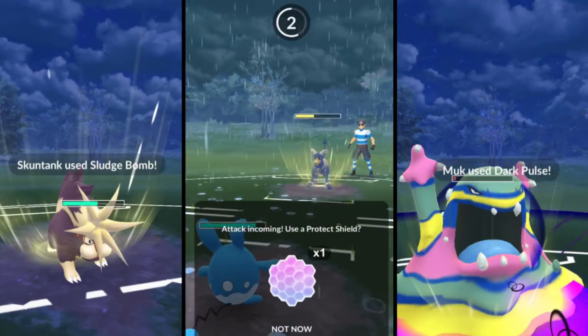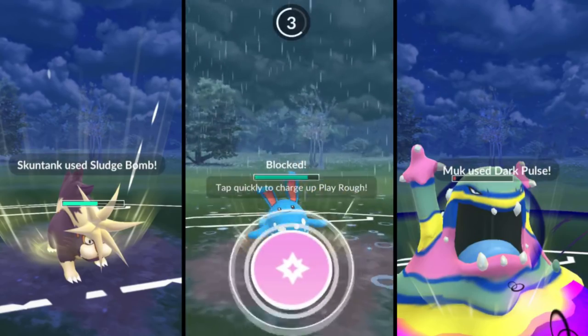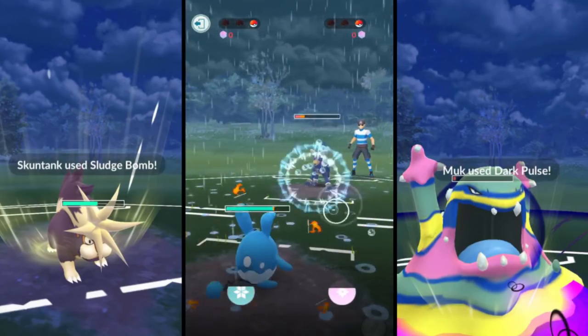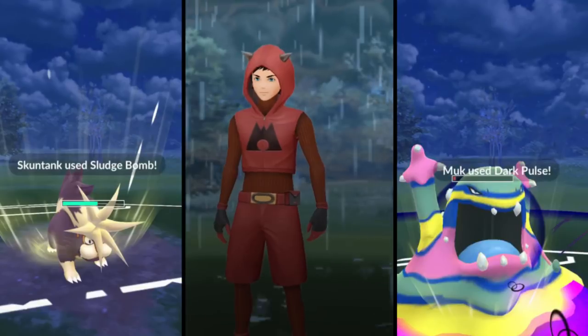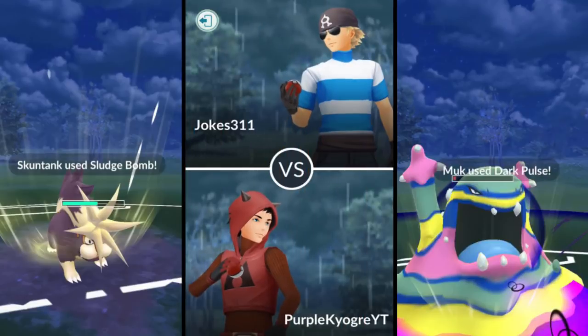We get off that Gust, and he blocks it. My Azumel comes in and he uses Foul Play. I go ahead and get off that Play Rough, which would have knocked out Houndoom, but he blocks it because it's his last Pokemon. We go ahead and knock out Houndoom with Bubbles - we're able to take the win. That is yet another win for us, and another Sinnoh Stone. We actually got two Sinnoh Stones for the battles today.